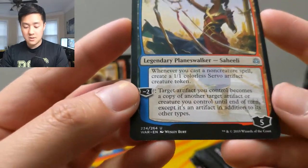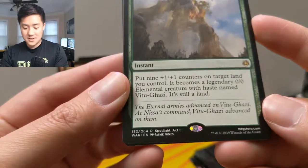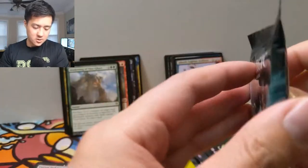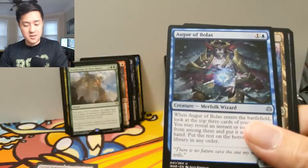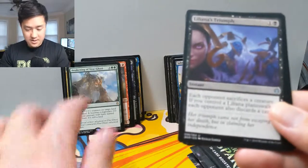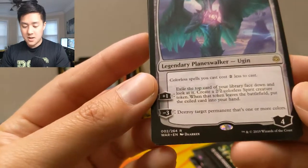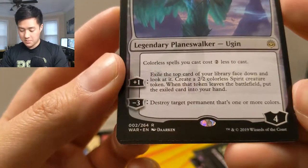Awaken — put nine plus one plus one counters on target land you control. So your land becomes a nine nine, for five mana — you lose a land, you gain a nine nine. That's pretty good, though you can lose the land if someone removes it. Ugin the Ineffable — awesome! Colorless creatures you cast cost two less to cast. Exile the top card of your library face down and look at it — create a two two colorless spirit token. When they die, you can cast it. That's insane, these planeswalkers are just so strong.